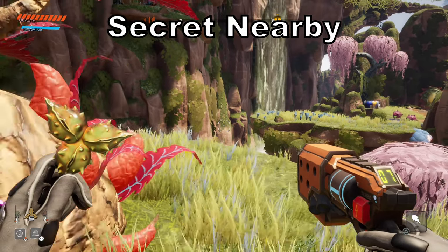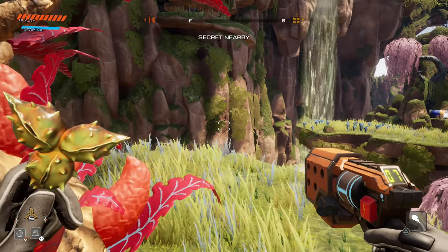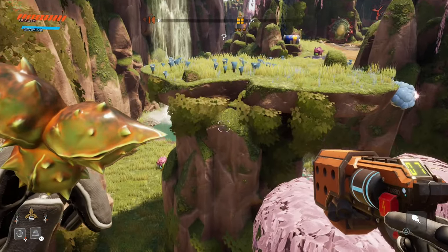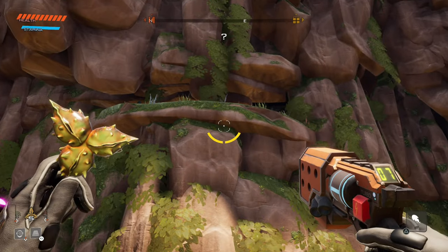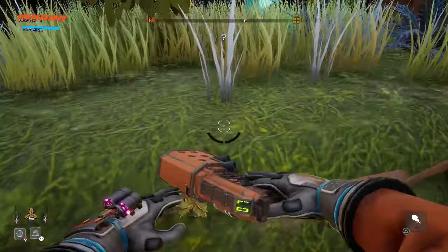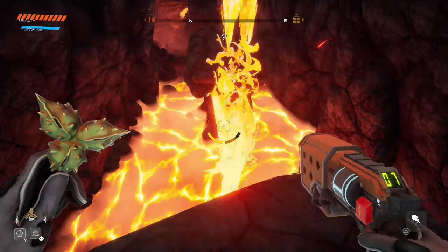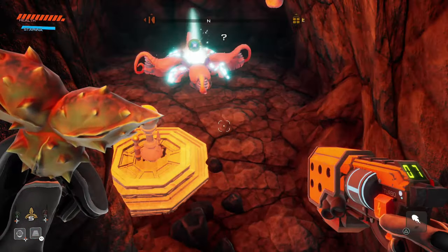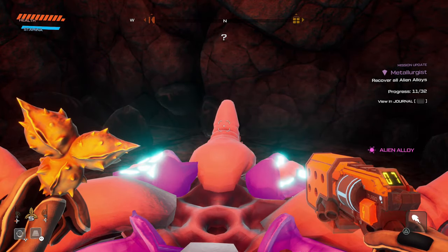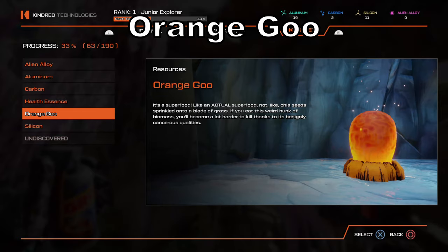Next, secrets nearby. Sometimes you'll hear a notification and the top of the screen will say 'secret nearby' with a question mark. Some are easy to find, others require upgrades. The 3D printer has items to help locate most of them. The one I'm at right now just requires the jump thrusters — once up there you'll find an alien alloy and a hidden side quest. Always take the time to investigate.